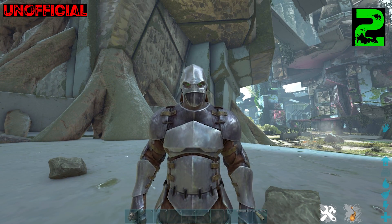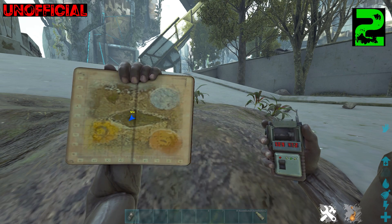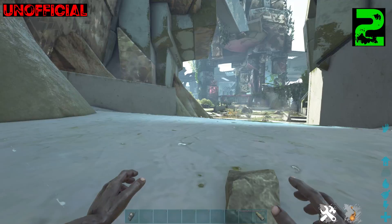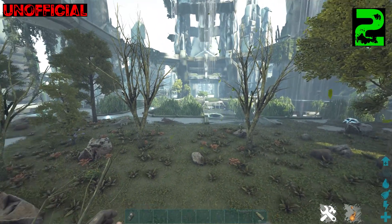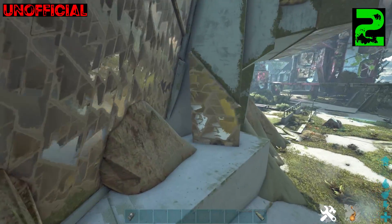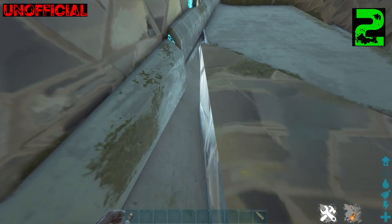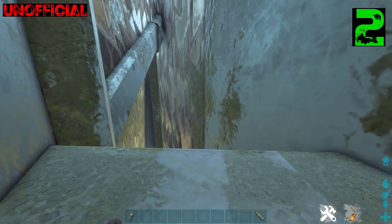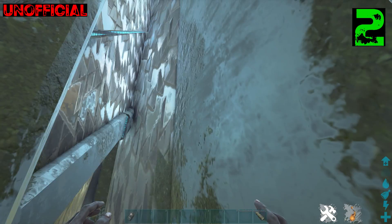Coming in at number two, we have a spot that everyone knows about. The Sanctuary has some really good spots, but this is arguably the best rat hole there is. This one's at about 50.9, 47.2 — it's right next to the swamp, so we're on ground level. This way is the swamp, just down there, and the other way is towards the centre of the Sanctuary. So coming from the swamp, as you go between the archway of these two buildings, you go to the left, look up, and there's a little tiny hole up there.